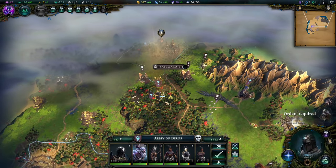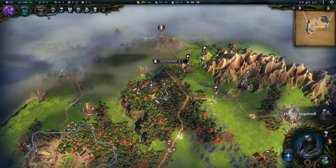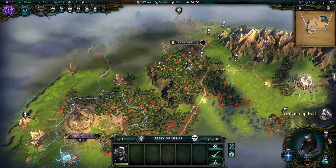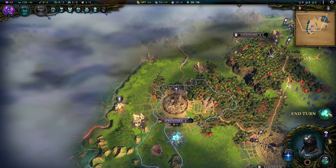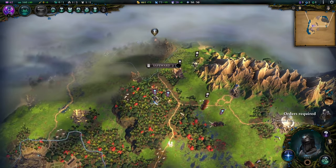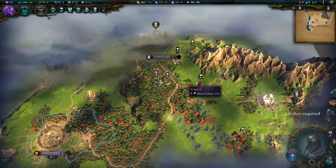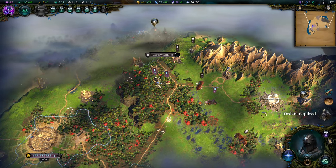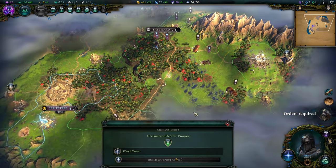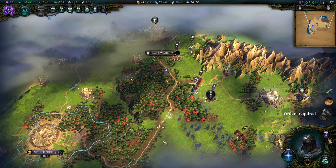We're going to move a little more in this direction. I could build my outpost directly at the doorstep of the Safe Ward but I don't want to — it's not really effective and not where I want to sit eventually. So far so good. I could have settled a little earlier but by all means it's really nice. We have a desecrated temple there, and this oddly shaped province here — that's where I want to be.